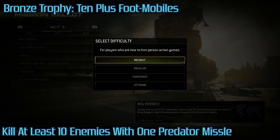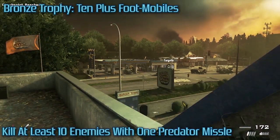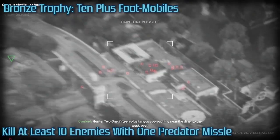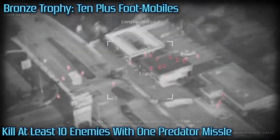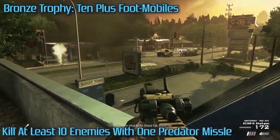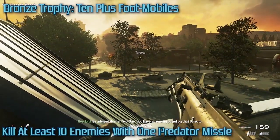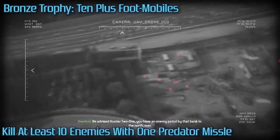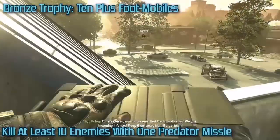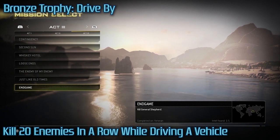10 Plus Foot Mobiles is also done in Wolverines. A little ways after the thermal weapon section, once you get to the roof of Burger Town — which the mission objective will force you to do — massive waves of enemies start spawning. This is after you've picked up the Predator missile. You can just start calling them in, and you'll have a couple of opportunities to get more than 10 kills with one Predator. Very easy — you just have to make sure you do it at the right time.